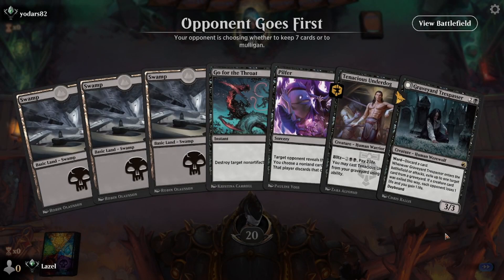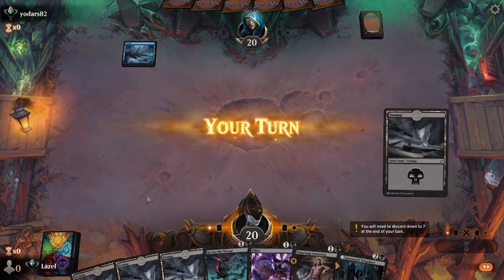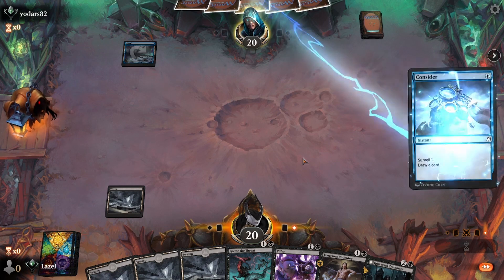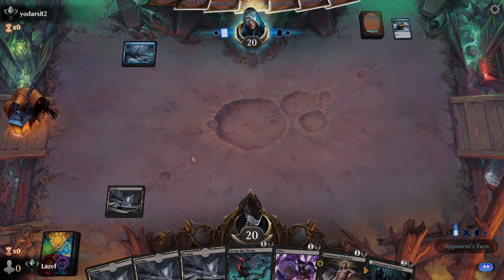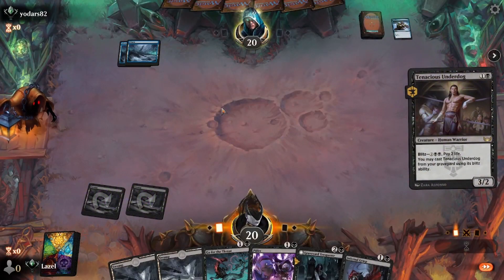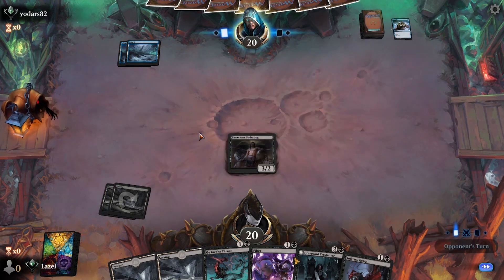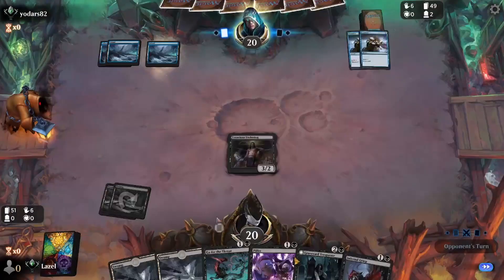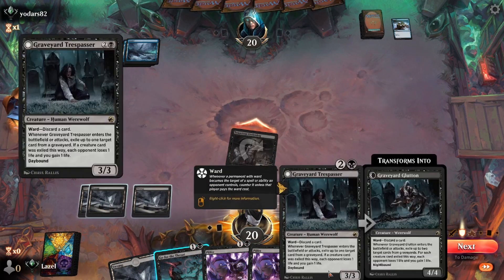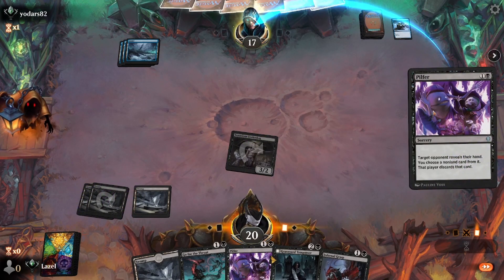We are on the draw. We have some interactions, some creatures - looks good. Mono blue, here we go. Consider - filling up the graveyard. Let's run into some counter spells here. Another Consider - they might use the Fading Hope, but no Fading Hope. Graveyard is filling up. A Djinn would have been perfect here. We need to get our Trespasser down as soon as possible, but I'm pretty sure they are holding the counter spell. Let's get some information with the Pilfer, which they will most likely counter. Yep - Negate, still filling up the graveyard.